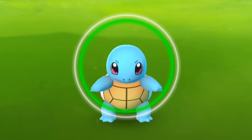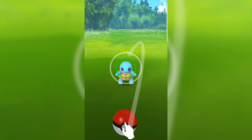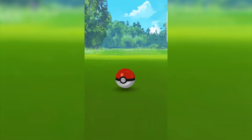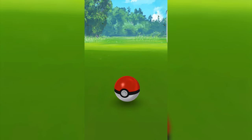If you do manage to hit the center of the green circle when it's small, you'll even get an experience boost. Once you're ready, put your finger on the Pokeball and flick it upwards, letting go towards the Pokemon you want to catch. Once you hit the Pokemon with the Pokeball, it will try and escape, but if you're lucky, it will stay inside the Pokeball and you will have caught yourself a new friend.